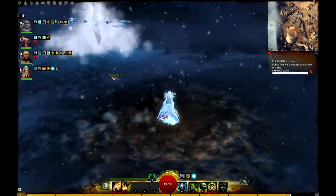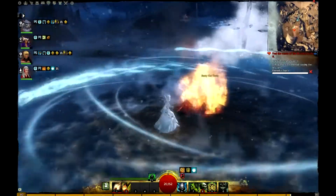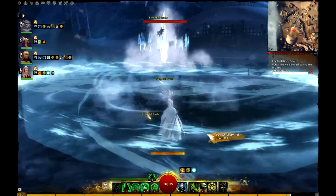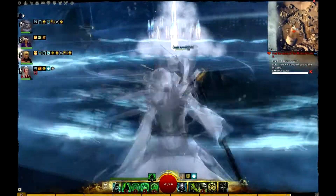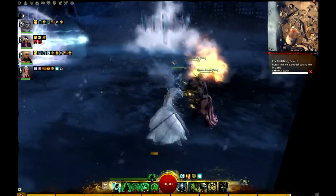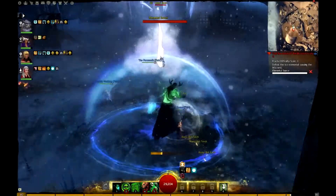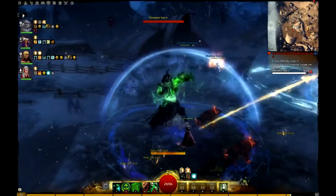You need to nuke the elemental down, but because you're still in the freezing zone, make sure you light at least one fire if you can stand long enough. At some stages the elemental will teleport the whole party around the area. Make sure you remember your spot on the minimap, and when it teleports you, just run back and light the fires again.